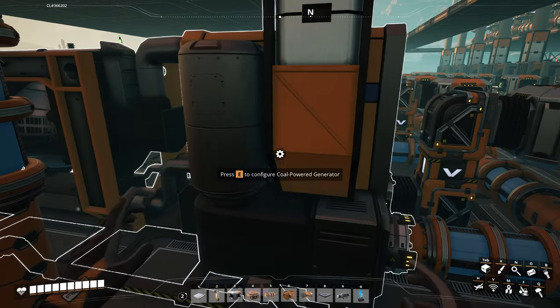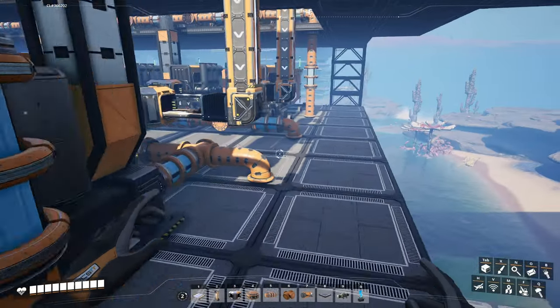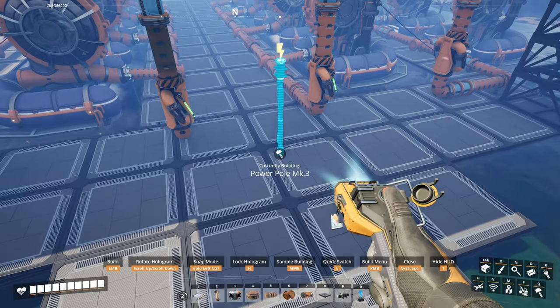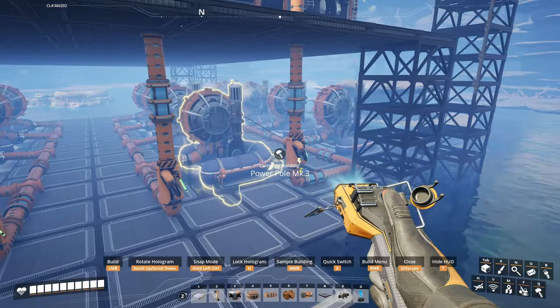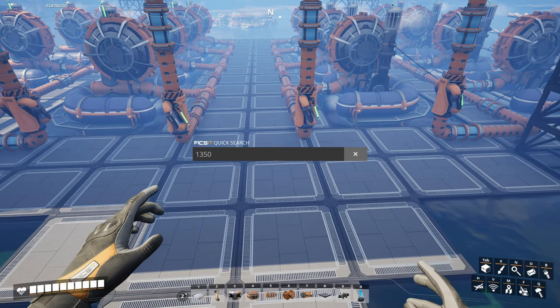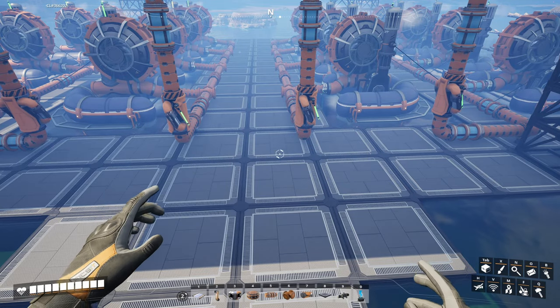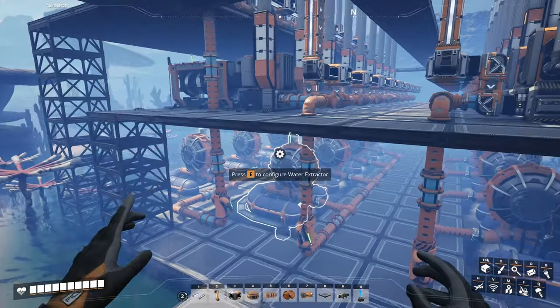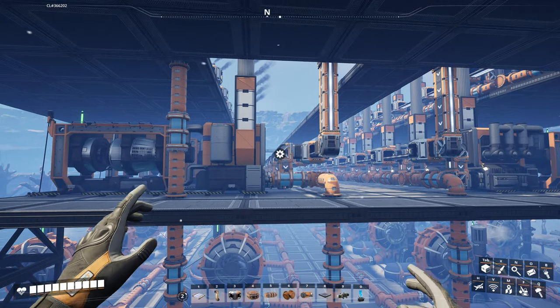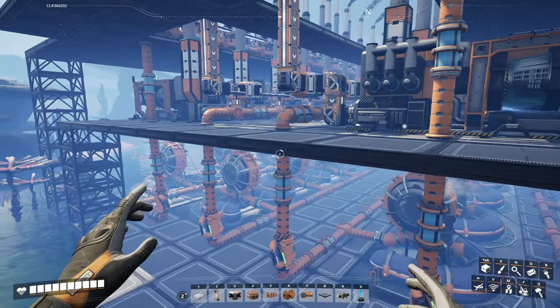We still have to hook up this side for the rest of our power — we're only getting 1350 currently. Wait, it just dawned on me: it IS working. It's on two separate grids! One grid shows 1350 and the other shows 1350 — that's 2700! If I hook the grids up it would equal 2700. I'm a dumbass.